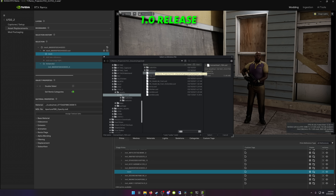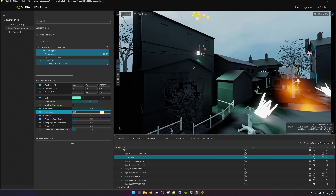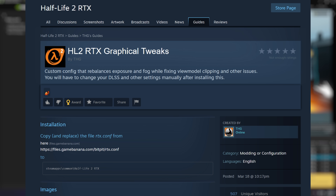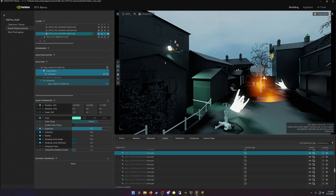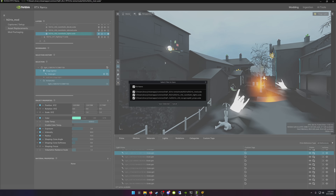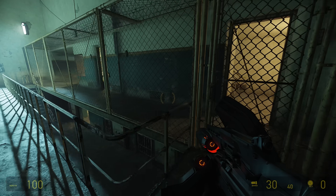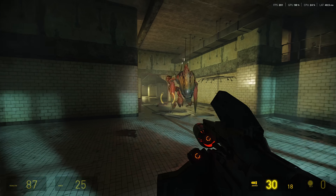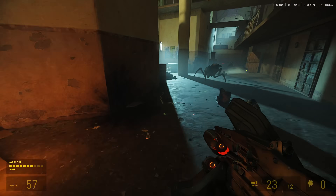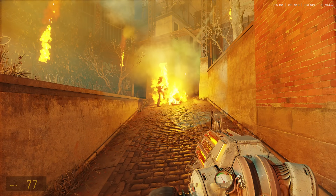A really cool feature of Remix is that it works in similar ways to the existing mod scene. Anyone with the Half-Life 2 RTX demo can open it up with Remix and tweak what Orbifold have done — and that's literally what's happening, with people releasing their own config files to adjust volumetrics or lighting. Nobody is locked into whatever technical or artistic decisions Orbifold made. Much like the current modding scene where people combine mod packs together, you can do a similar thing with Remix, and you can even run Remix on top of already-modded projects for an extra layer of visual fidelity.